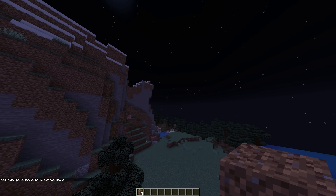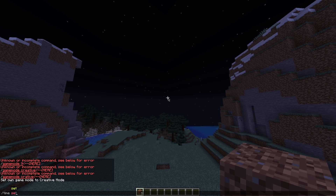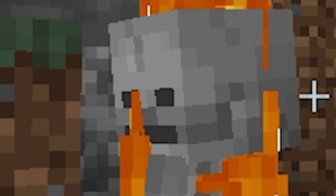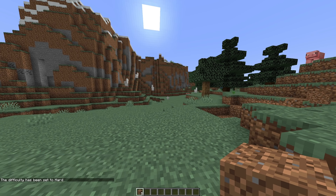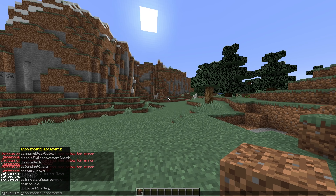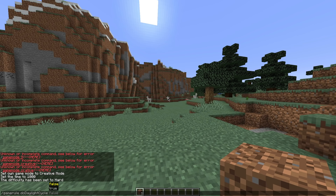We can literally fly and everything! A few awesome commands you may want to know: you already have gamemode, but another one is 'time set day' — this makes everything daytime. Another awesome command is 'difficulty'. You can click tab to make it load faster, and you can have easy, hard, normal, or peaceful. Peaceful will get rid of all the monsters, but we want hard because we like hard games. And of course there's also 'gamerule'. There's a load of things you can do here.